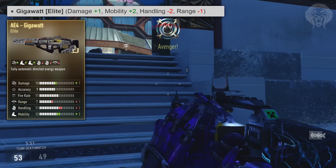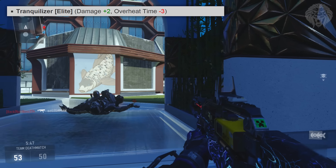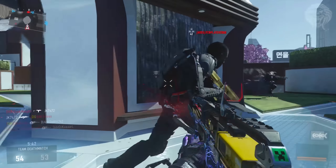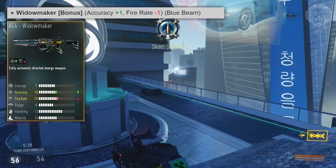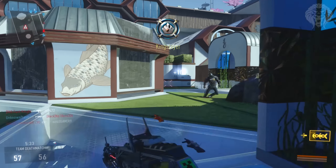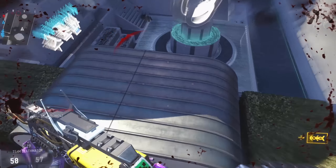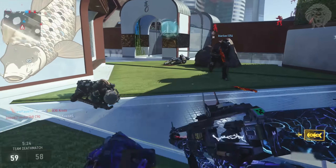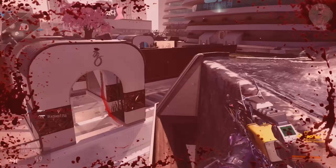Then we have the Tranquilizer: plus 2 for damage and minus 3 for overheat time, so it packs quite a punch but has a very small magazine. Finally, the Widow Maker is free as a bonus if you already got the DLC. Let me know in the comments which is your favorite variant and which one sounds the best to you. Drop the video a like if you enjoyed, subscribe for more Advanced Warfare videos, and I'll see you guys later.